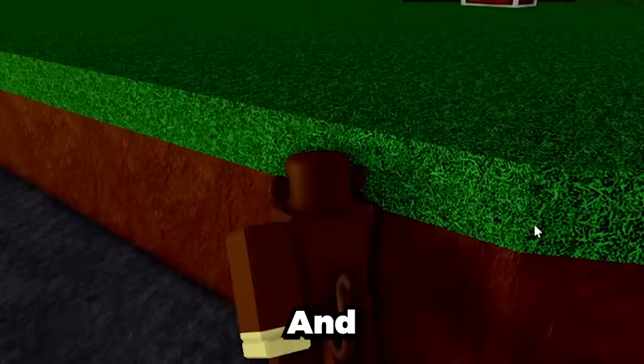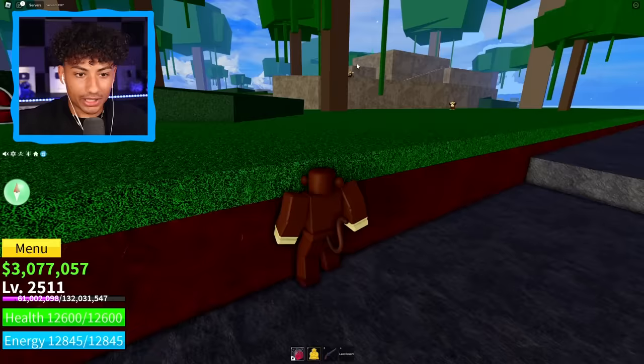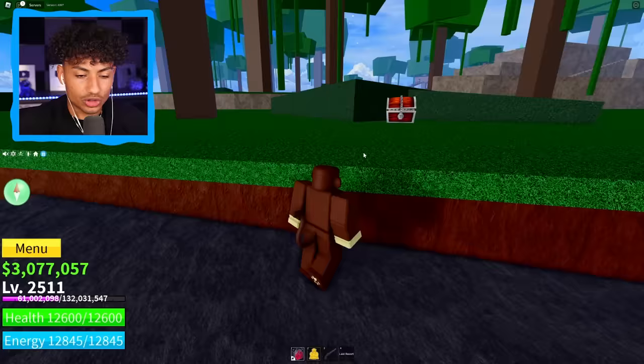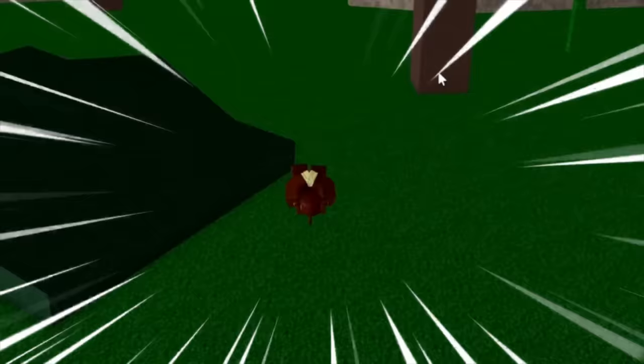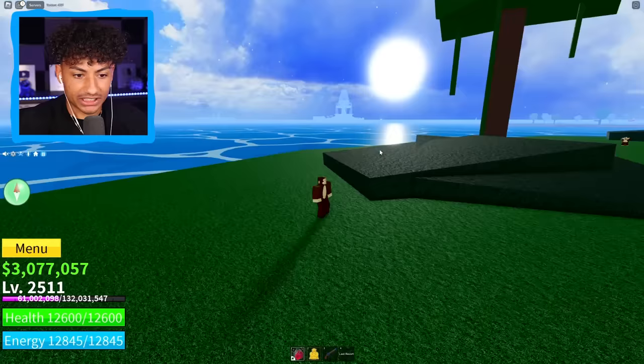Now, boys, we are officially ready to go into a public server. We're officially in a public match, and right now I am hiding because there's already a couple people here. I don't want them to see me walking around, because then my cover will be blown. I think I'm just going to jump right here and just wait. Perfect — this is the perfect stance right here. Now we do the boring part. Now we wait.